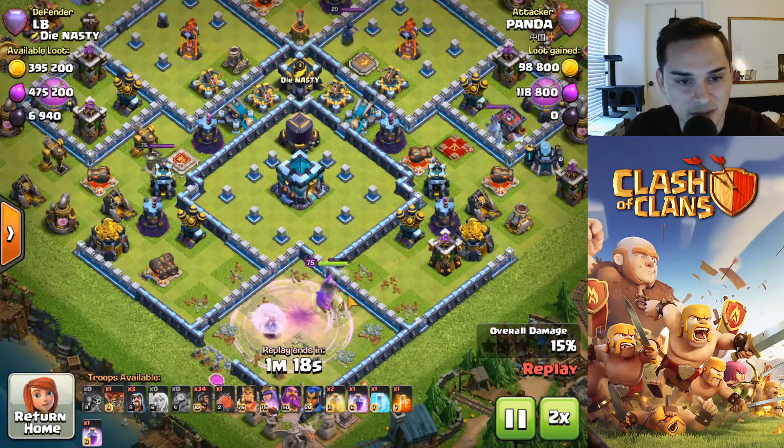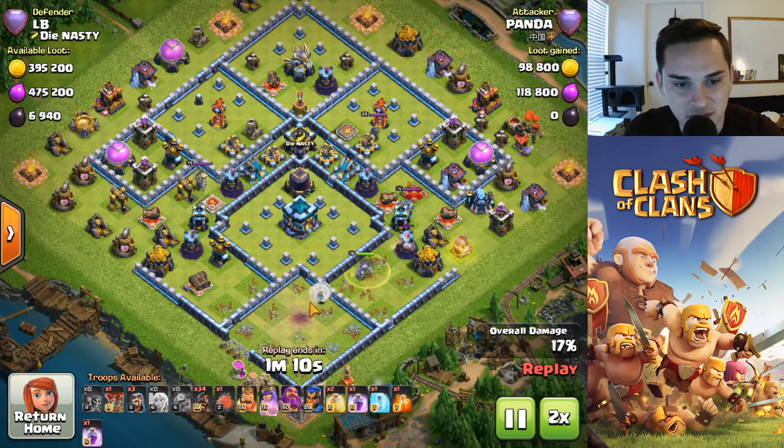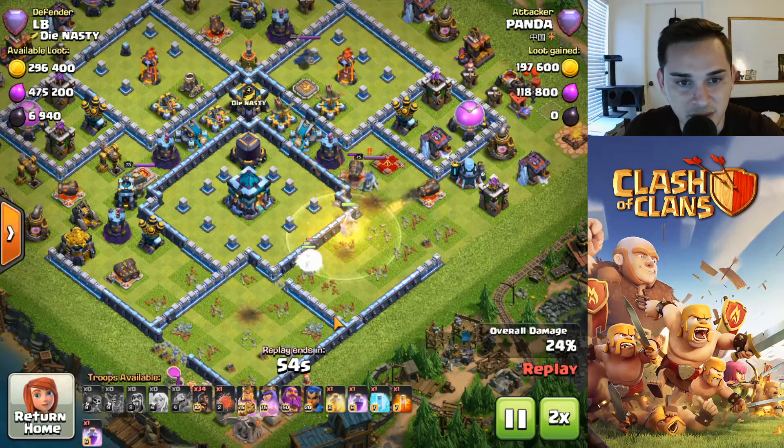Solid start. Queen goes 10 IQ and doesn't go for the town hall — unfortunate. Coconut loon losses. Half decent attacker so far, let's see how he does this next part coming up soon. Is this queen gonna be able to make it?